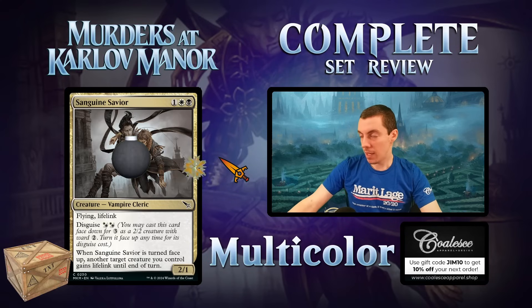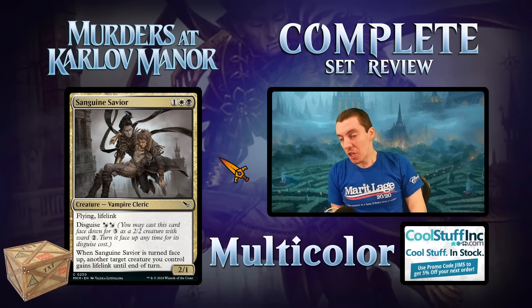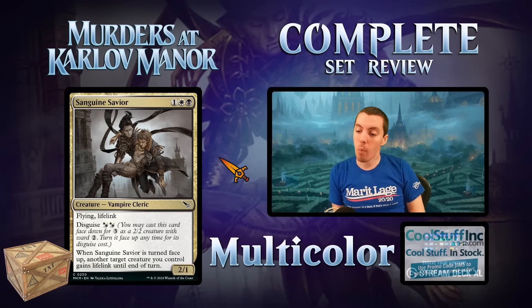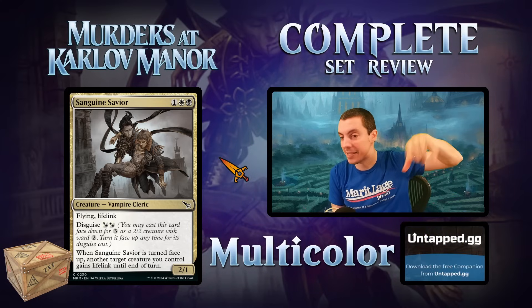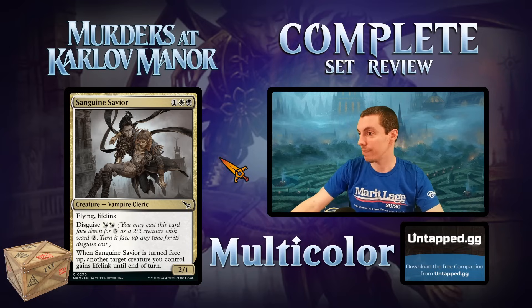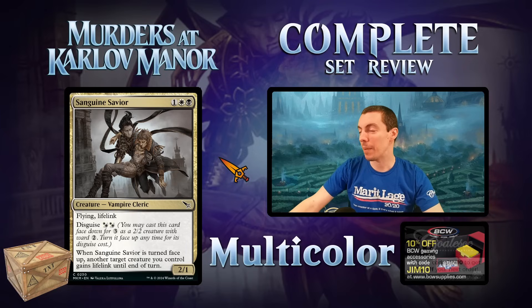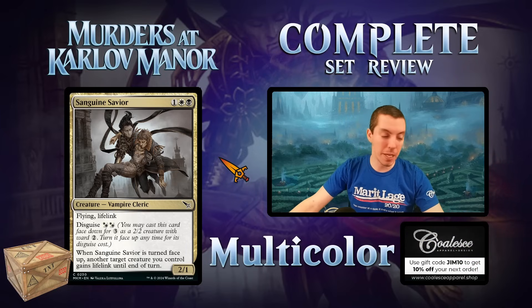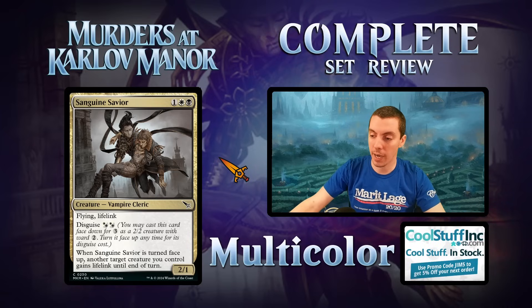Sanguine Savior — the black-white entry in the common morph cycle, my pick for bomb common in the set. Four mana for a 2/1 flying lifelink, which is pretty good. When you un-morph it, you give a creature lifelink. Flip it up on turn five or six, give something lifelink, attack for six and gain six life — a huge tempo swing. A 2/1 lifelink flyer is also great on its own. Excellent limited bomb common.